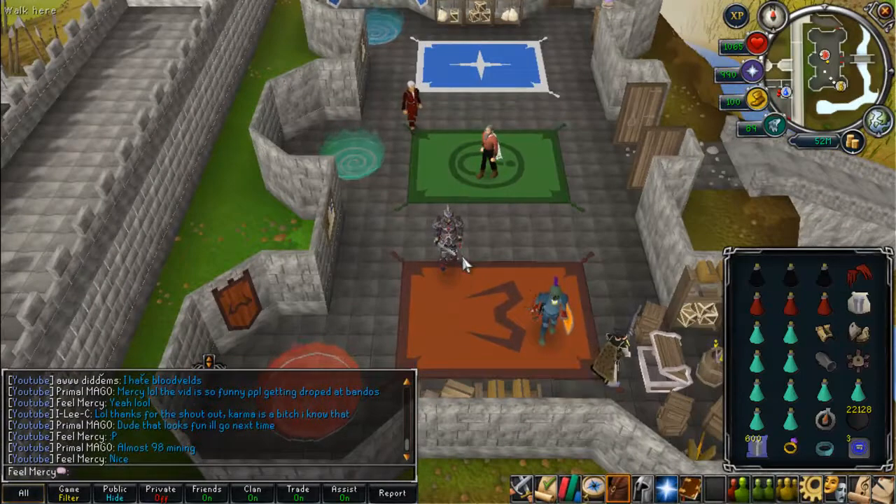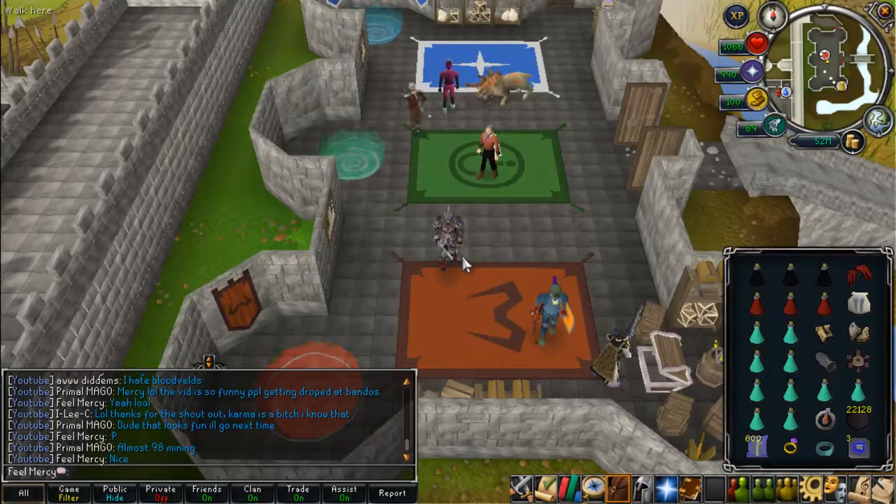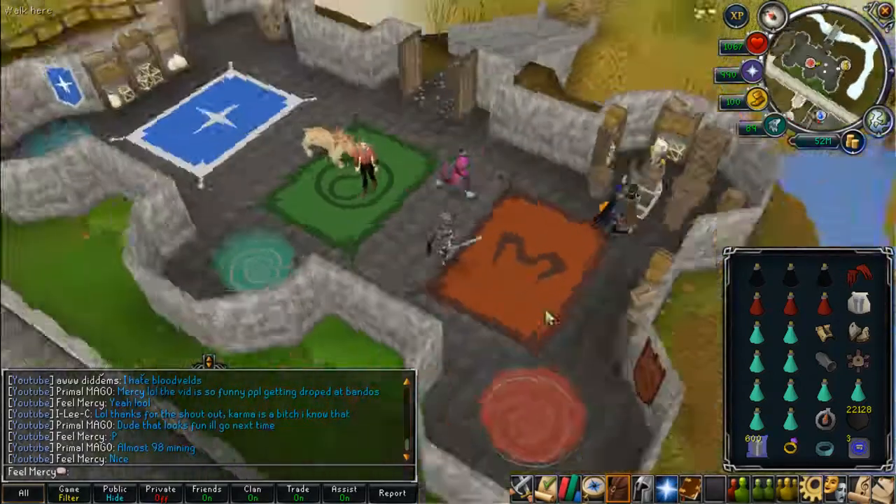Now Bloodvelds, when you're a lower level, is one of those tasks that you think you've got to wear dragonhide, you've got to go to the Slayer Tower, or you could go to Zamorak - but it's an absolutely horrible task when you're a lower level or when you don't know how to kill them.